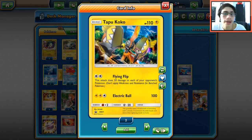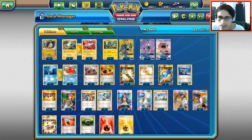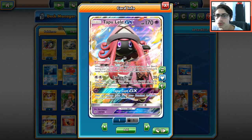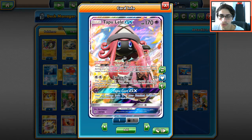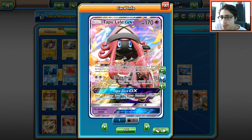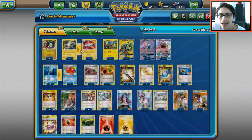Flying Flip can come in handy there. We have Electric Ball, which technically works even though Magnezone does the same thing but better. We also have two Leles for Wonder Tank — we'll need that ability. Energy Drive can work really nicely with Magnezone too: load up Lele with energies via Magnetic Circuit and Lele becomes a backup attacker as well.